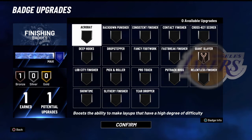If you can get up to 30 badges of finishing, I'd go with Contact Finisher, Giant Slayer, Relentless Finisher, Slithery Finisher, and Showtime on Hall of Fame. That's 24 badges right there.